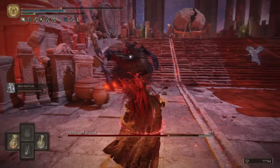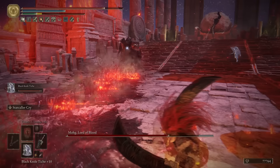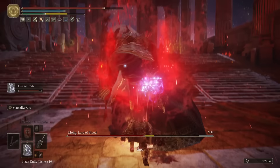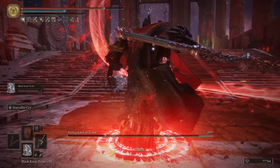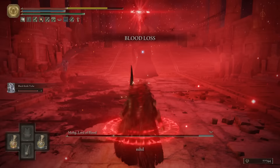First things first, getting to Mohgwyn Palace, as that's the area we're covering today. There are a few ways to do it, but the easiest and earliest way to get there is by going through White Mask Varre's questline. However, you cannot physically do his questline if you play on PlayStation and don't pay for the PS Plus subscription, which is really crappy. So if that's the case, you'll have to come here a lot later on in the game using the normal method — a portal located in the consecrated snowfields.